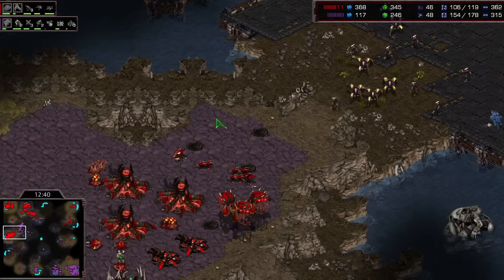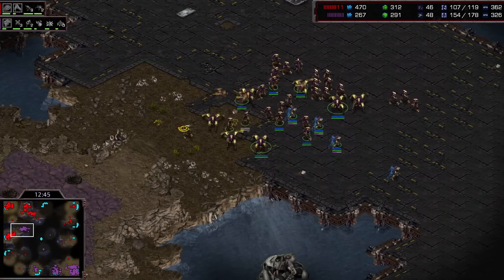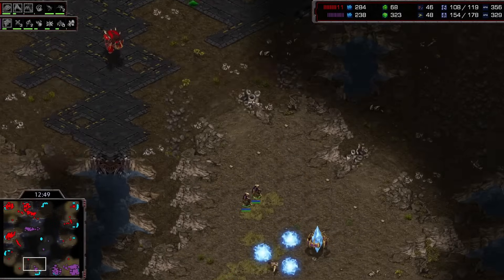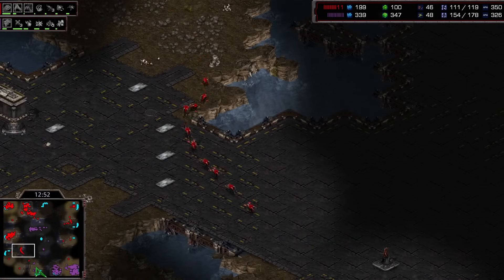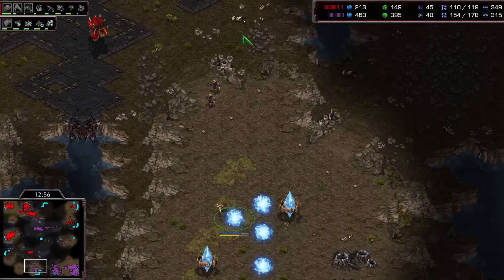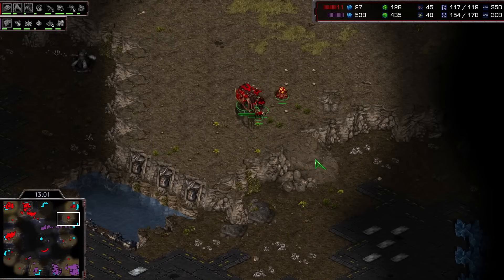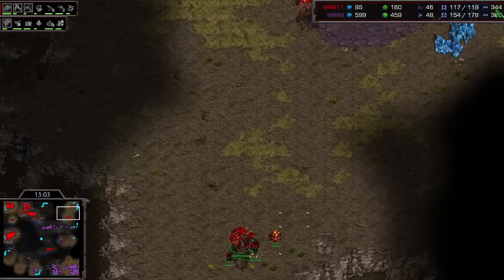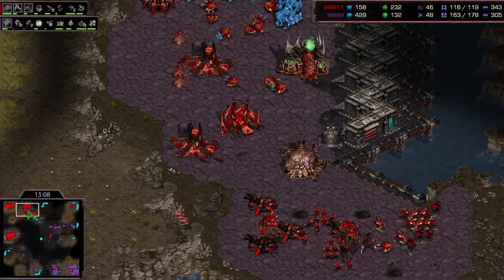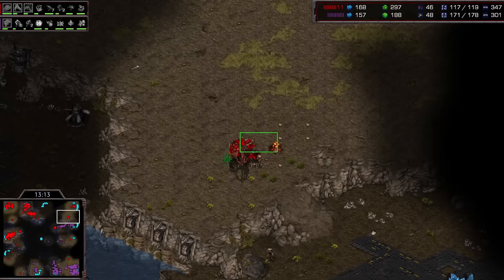Look at that defensive position — we've got a bunch of Lurkers down here as well. Try getting up that ramp — it's not going to go well for you. Bisou just going to back away for now. A big group of lings moving down here towards this base. I think these cannons will finish in time with the Zealots buying a little bit of extra space. Bisou is heading up towards the top right — can he shut down this base? The Hive is actually done already with that Defiler's Mound as well, so maybe he can sneak a Nidus up here.